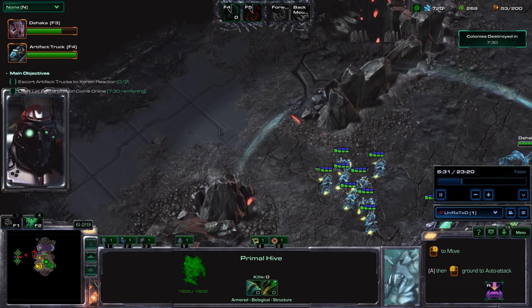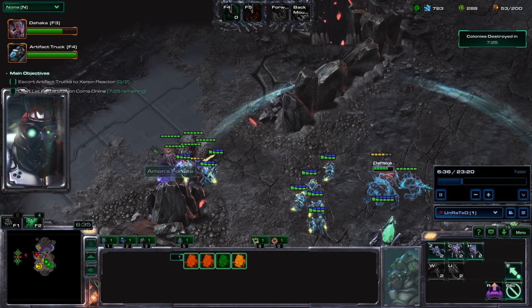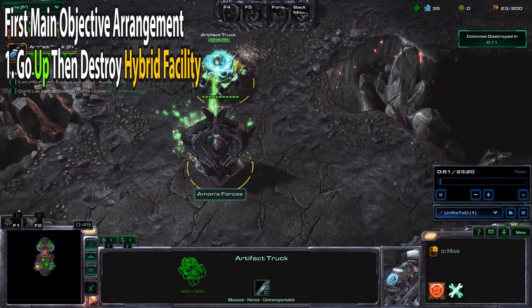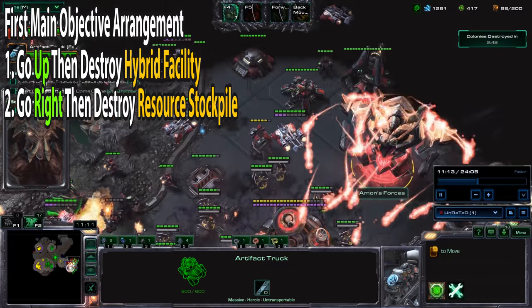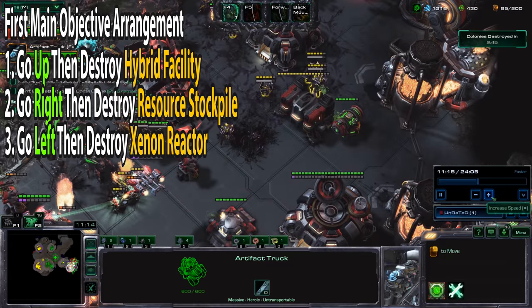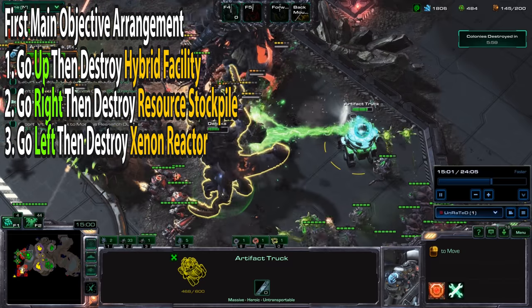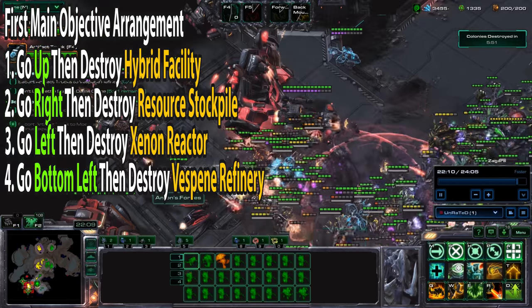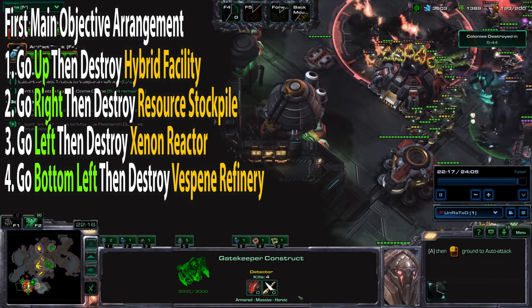There are two separate arrangements for how the main objectives are going to be set up. The first arrangement is: go to the top and take out the Hybrid Facility, then go to the right and take out the Resource Stockpile, then to the left and take out the Xenon Reactor, and then to the bottom left to take out the Vespine Refinery. That's all four in that arrangement.